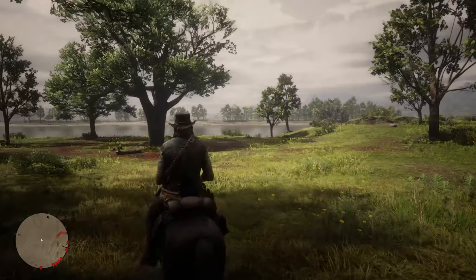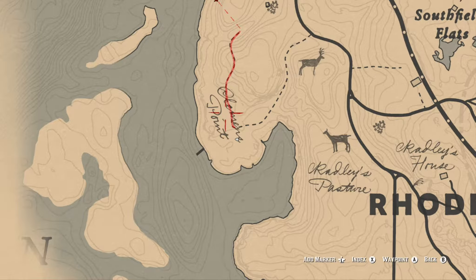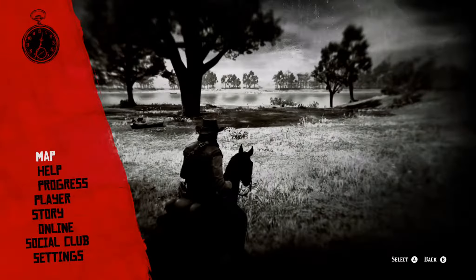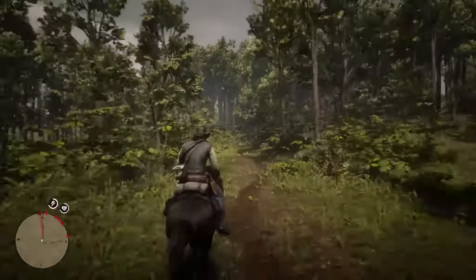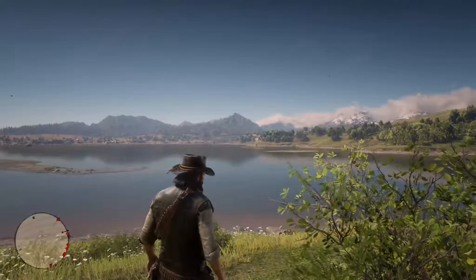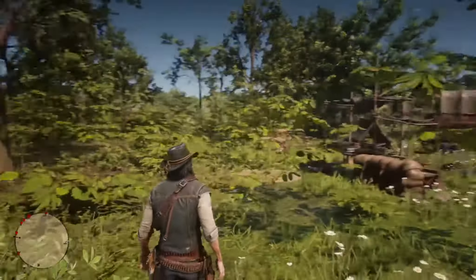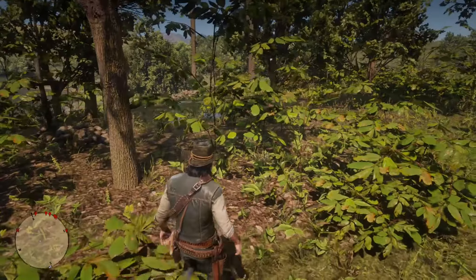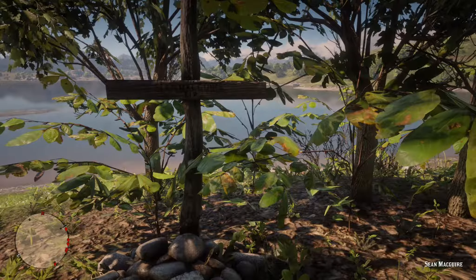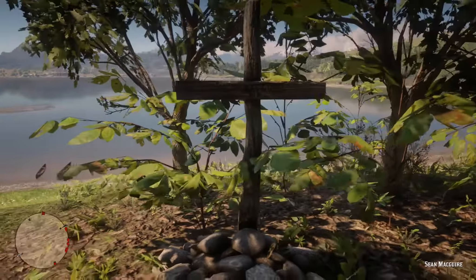For the very last grave you're going to need to find for the achievement, we're going to start in Clemens Point, which was the location of the camp during Chapter 3, and run north from that to find our gravestone. There's a small clearing in the trees, and to the right of that there's going to be a small wooded area. In that wooded area, you will find the grave of Sean McGuire — the witty, fast-talking Irishman that didn't even make it an entire chapter with the gang before getting shot in the head. Once you visit this grave, the achievement should pop. Thank you all very much for watching, and remember, ladies and gentlemen — keep laughing.